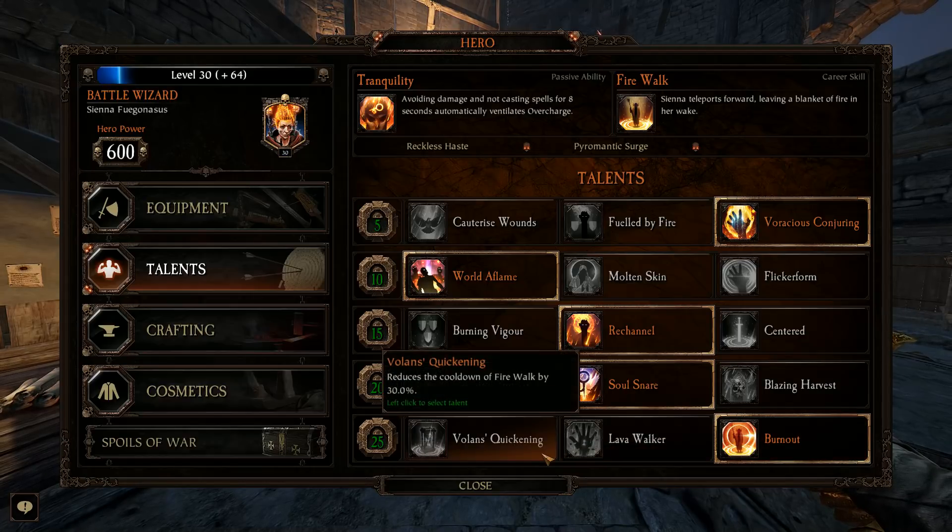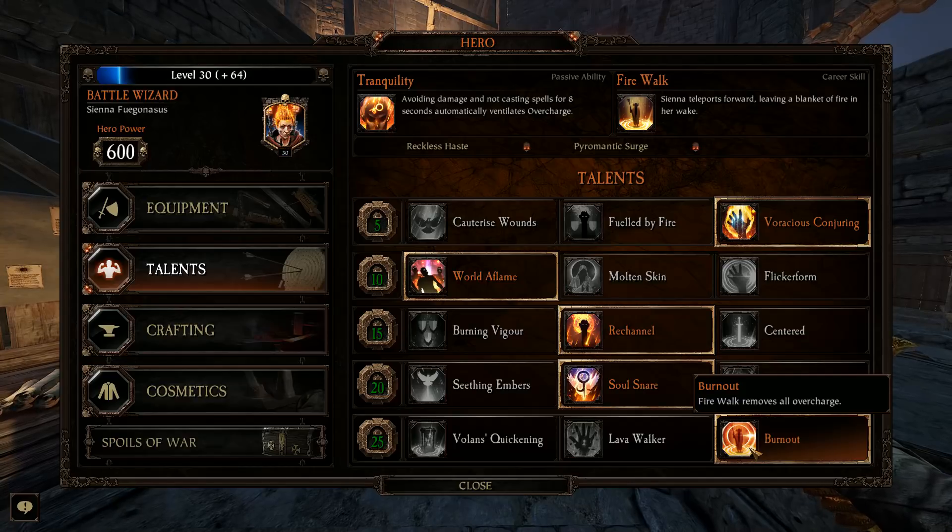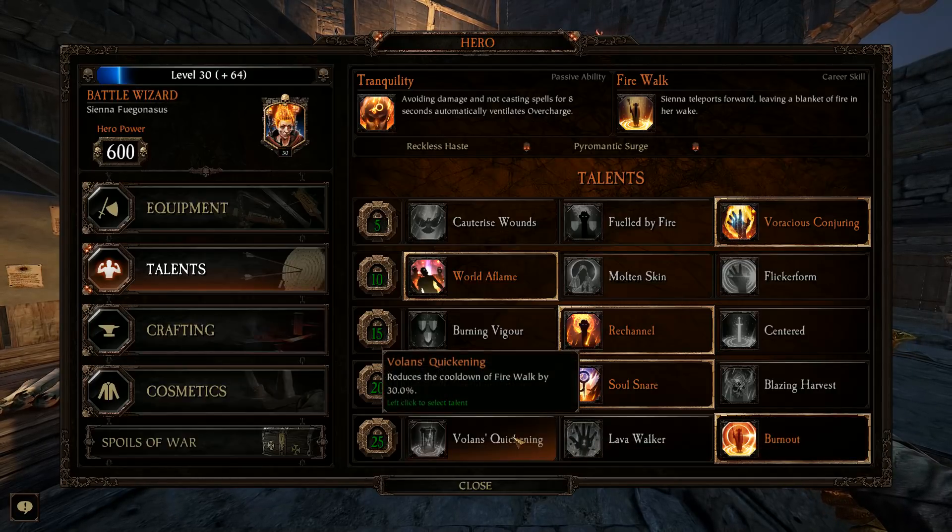As far as your level 25 tier options, I'm going to prefer Burnout. There have been quite a few big heavy hordes that don't go down quickly, and I need to burn through my staff as much as possible to keep enemies down so everyone can get their hits in. This allows me to keep that pressure going without having to vent. The reduced cooldown on Fire Walk is nice for mobility, but it doesn't maintain DPS like Burnout does. If you just want to dash around, take it — but Burnout gives you better constant uptime on your staff.